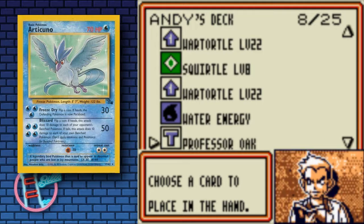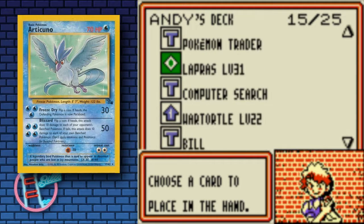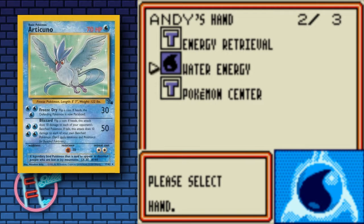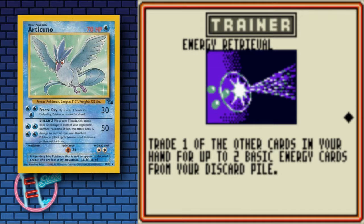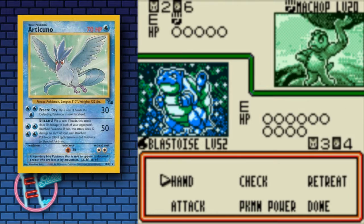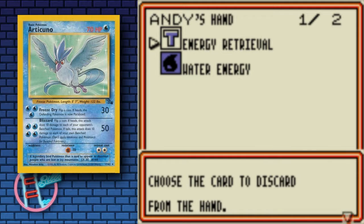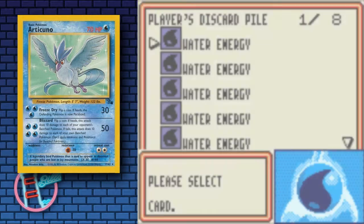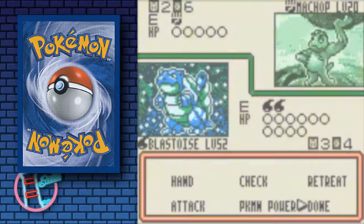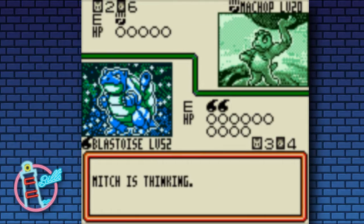Articuno — the 3 for 30, I mean it's then a coin flip to see if you get Paralysis. But 3 for 30 and a coin flip now, like that's out of the question — you wouldn't want that at all. 4 for 50, but like I say, back in the day that was kind of what we had. There were very few cards that had really strong 1 or 2 energy moves.